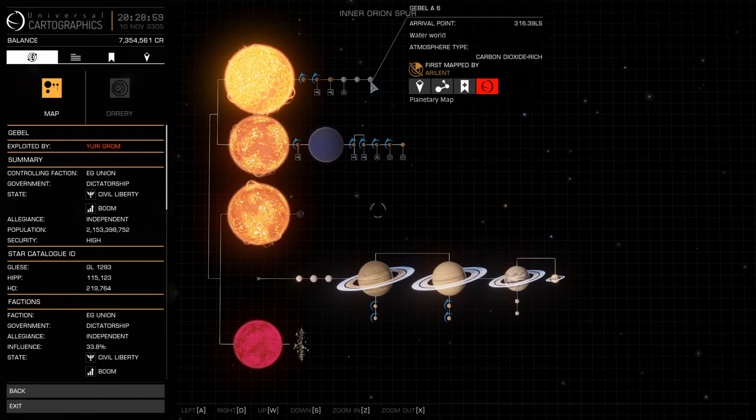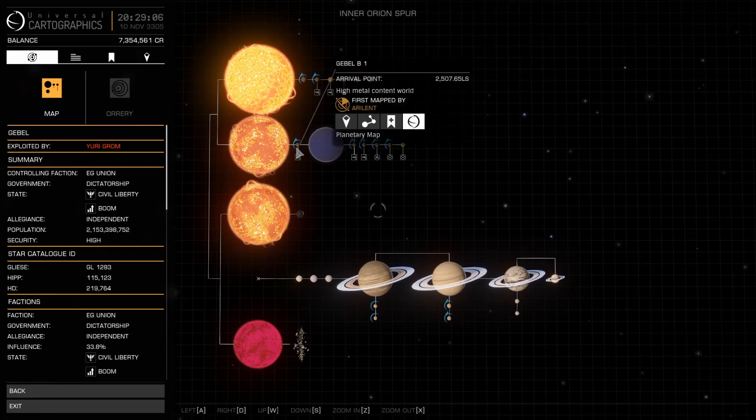It's got a couple of Earth-like worlds and two water worlds. Now these will be interesting to scan and sell the information to a different system that's 20 light years away.